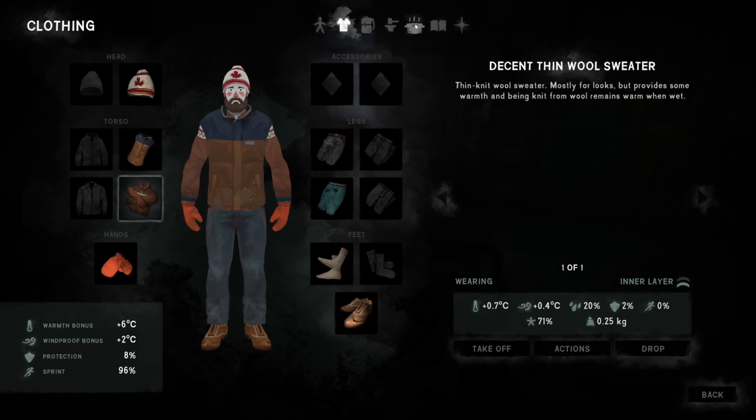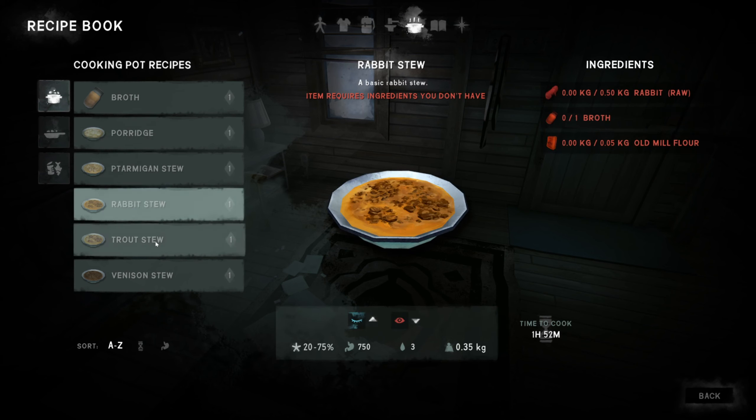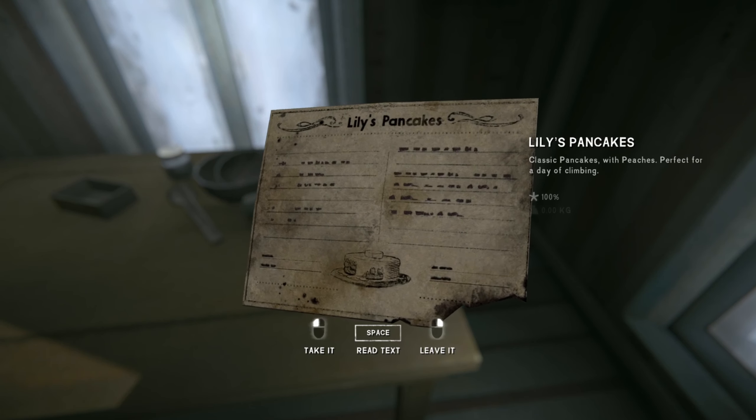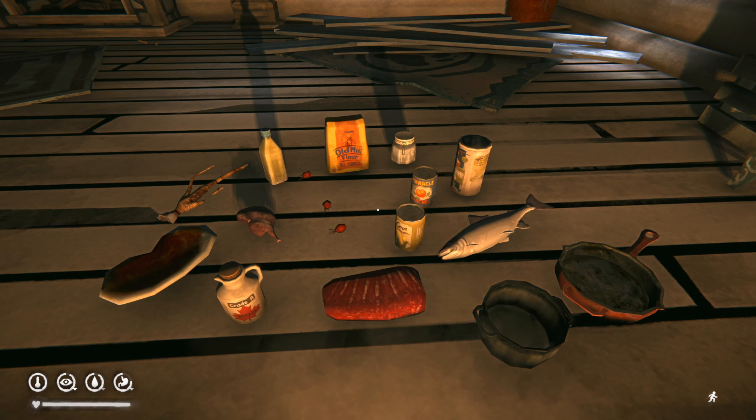At the start of a run you'll have access to 15 basic recipes. There are also nine special recipes that can be unlocked by finding each of the recipe cards in the world. Between them they use all of the ingredients mentioned so far, as well as other food items added in previous Tales updates and some food items from the base game.